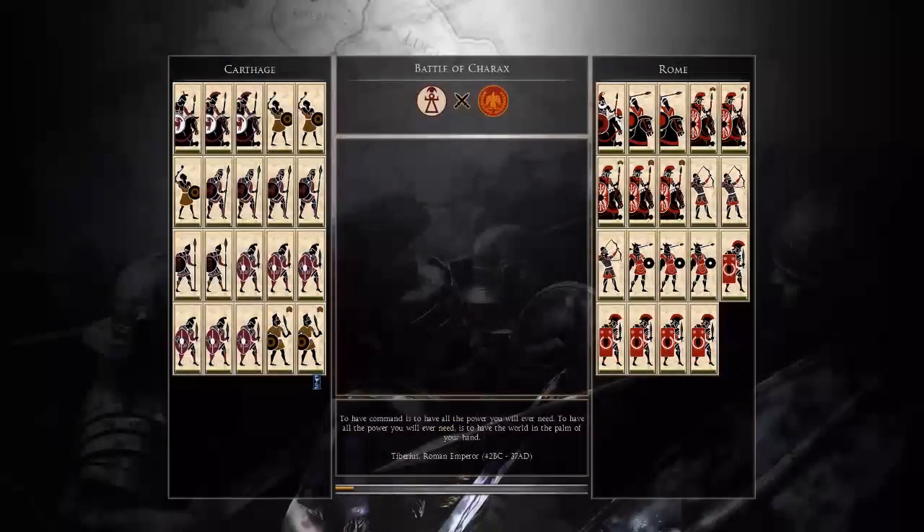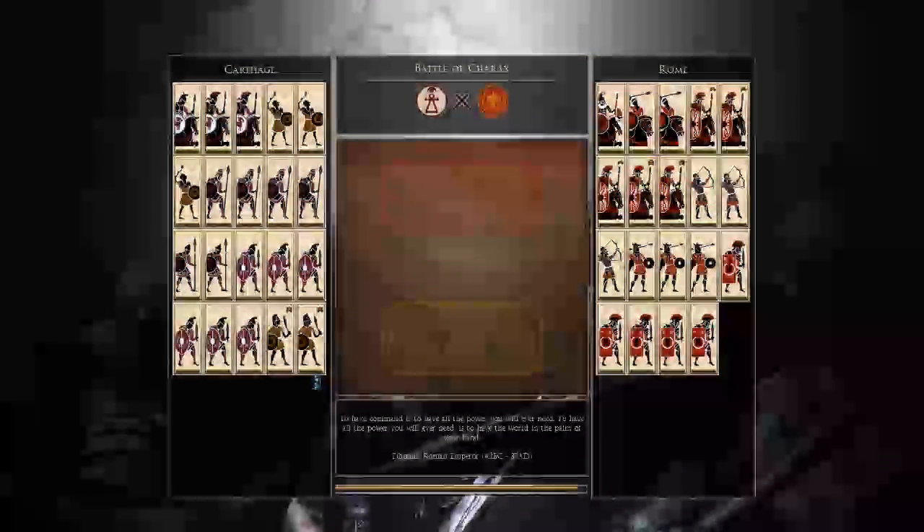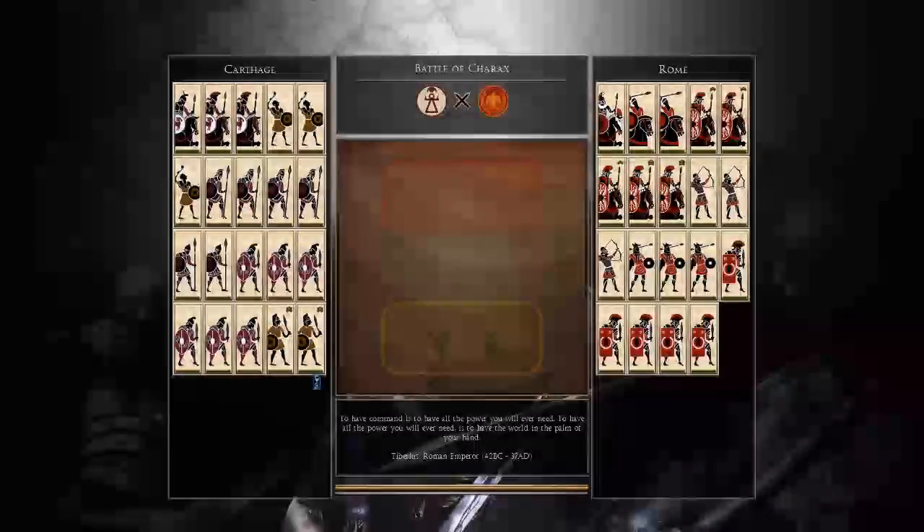Hello, Maximus here with a battle between one of my favorite matchups, Rome and Carthage. You can see the builds here, so we're just going to jump straight into it.